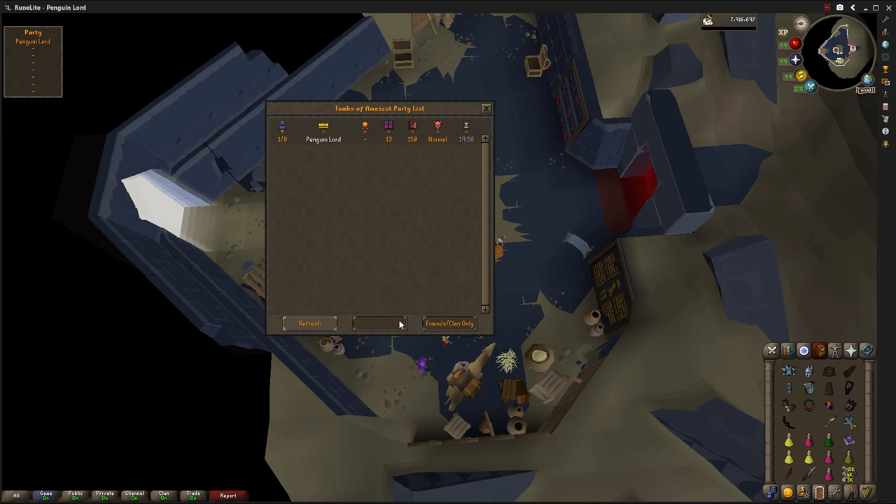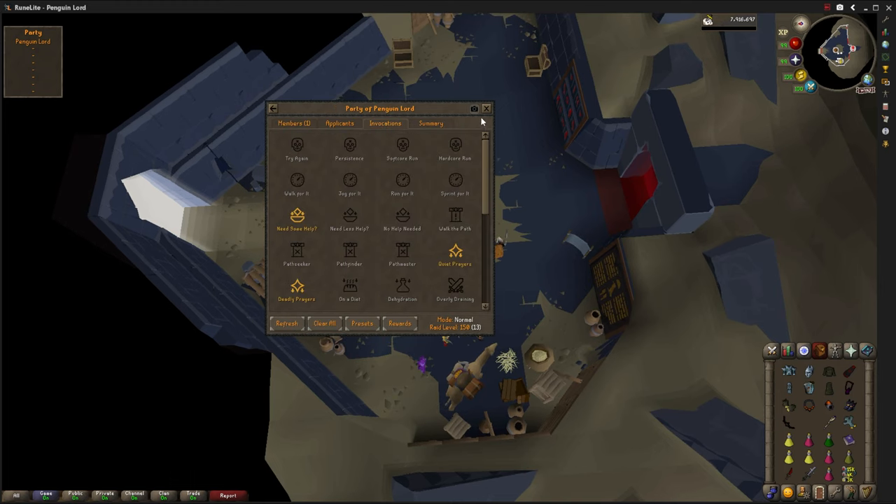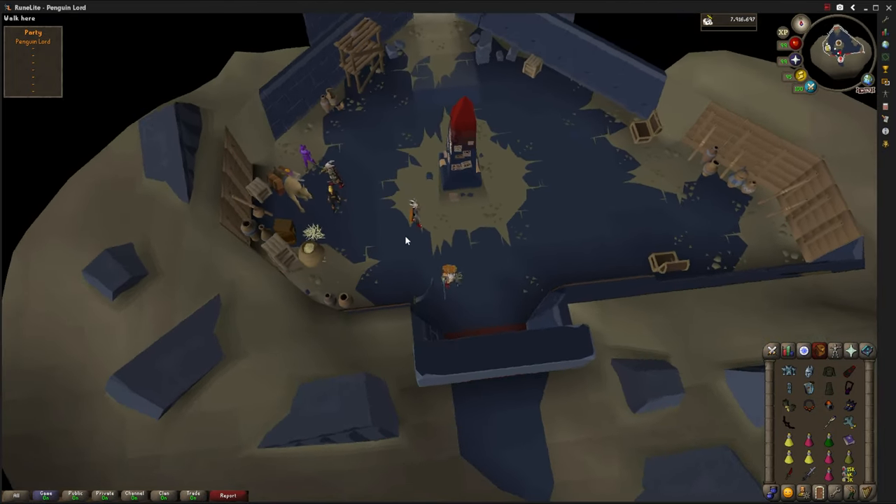We're going to click on the obelisk, click on My Party to create the party, make sure our invocations are set to 150, and then head on inside.